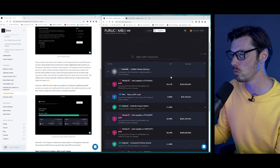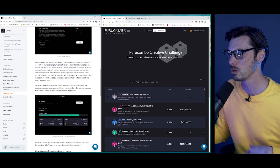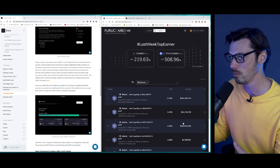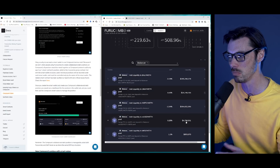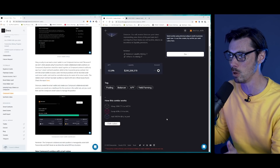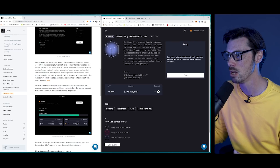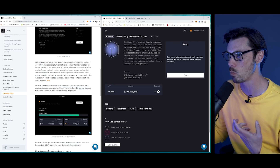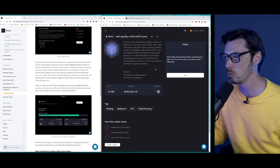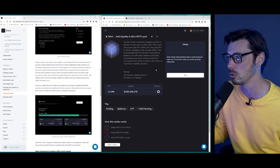In order to find combos that might be more useful to you, go to the explore tab up here and it will spit out a bunch of recipes for different things you can do. It will also give you the APY for the particular thing you want to do. So we could type in Balancer and it will give us all the options for Balancer pools and Balancer combos. If you clicked on one, for instance, it will tell you exactly how the combo works. Use this combo to become a liquidity provider on Balancer to earn fees and the BAL token — this combo will convert your ETH to BAL and wrap your ETH to WETH as Balancer only accepts WETH, then deposit both ETH and BAL to the pool on Balancer. You'll receive Balancer pool tokens representing your share of the pool and start earning fees as well as BAL tokens as incentives.